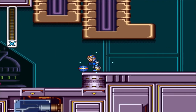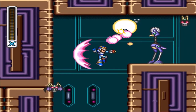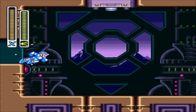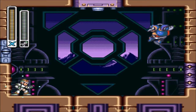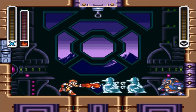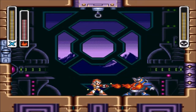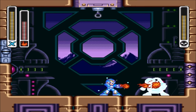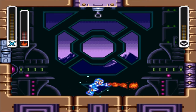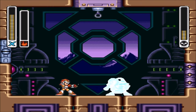I know every Mega Man game has a room with teleporters to face off against Maverick bosses, but I honestly think it's really cool how in this game you meet a Maverick boss again along the way rather than just going to a teleporter. Chill Penguin is the first Maverick boss we'll face again.